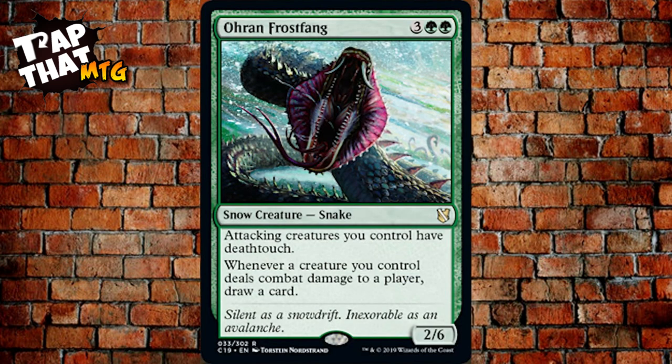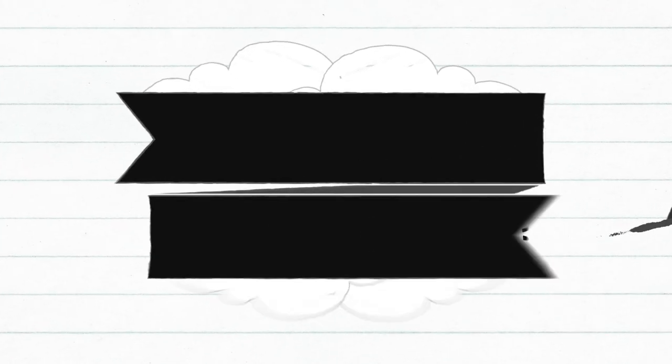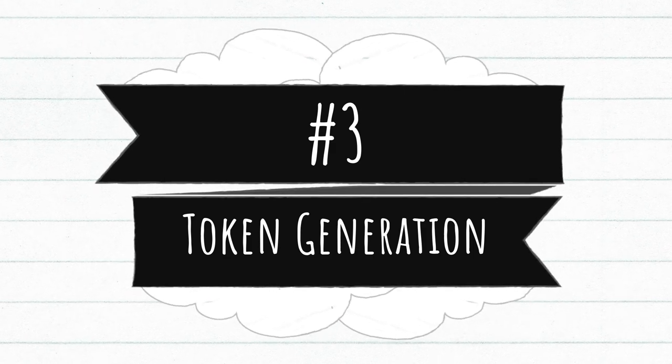Ohran Frostfang is a snow creature — a 2/6 Snake. Attacking creatures you control have deathtouch, and whenever a creature you control deals combat damage to a player, you draw a card. He doesn't have to attack; he just sits there as a nice 2/6 blocker giving all your attackers deathtouch. People don't want to block because they'll die, but they also don't want you drawing cards — it's a tough position for opponents.